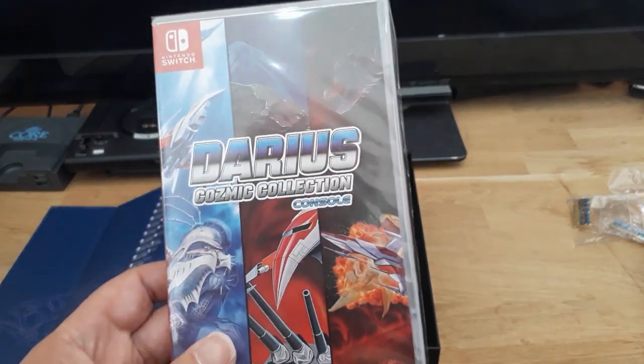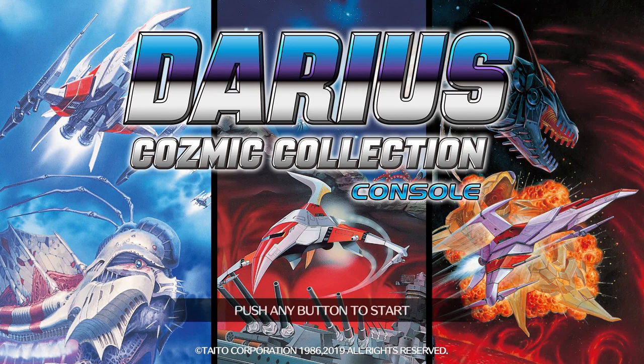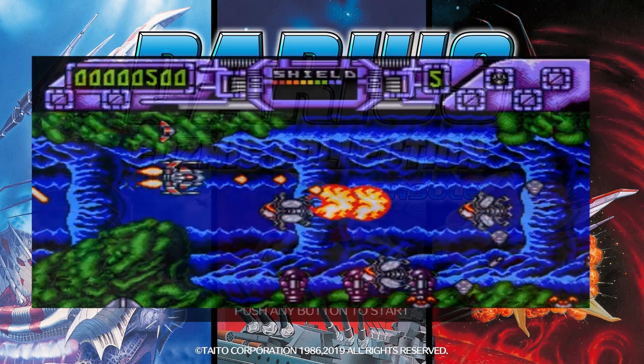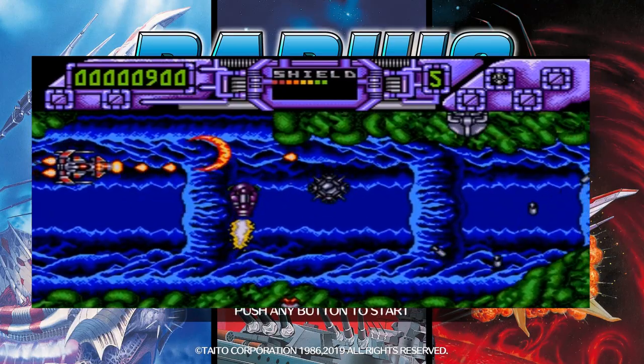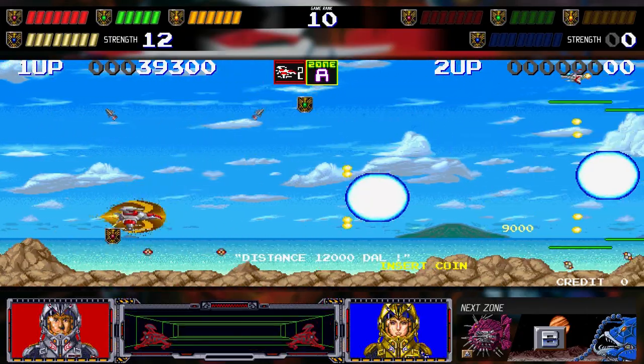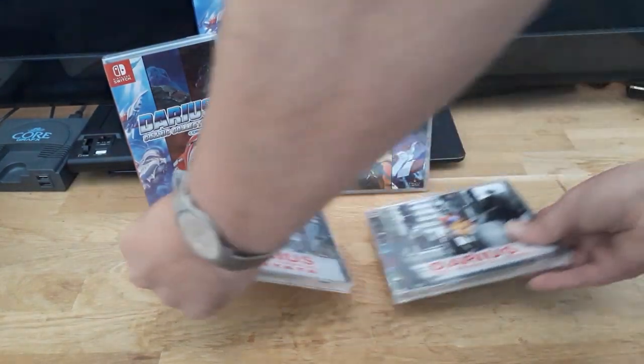So there's the two Darius Cosmic Collections. The Arcade Collection is really good and really comprehensive - for an arcade buff, that's pretty essential. The Console Collection isn't quite as essential, but it's nice to have if you're a Darius fan. It'd be nice if there are Easter eggs like the Game Boy version of Sagaia, or even the absolutely abysmal Amiga version - though that's far too much to ask for as it was absolutely shocking.